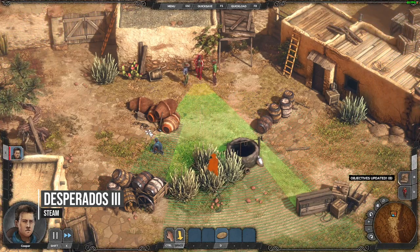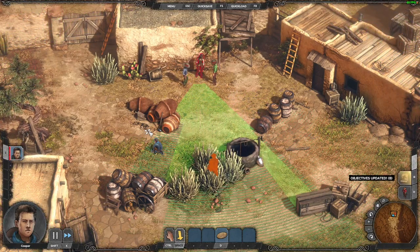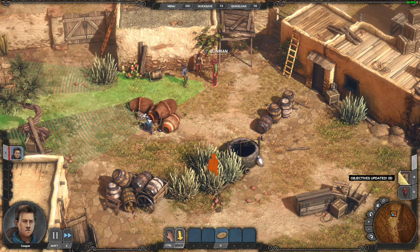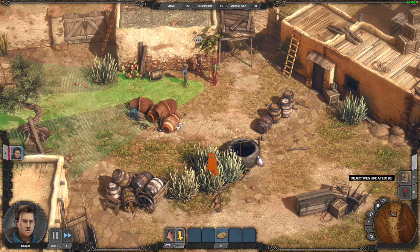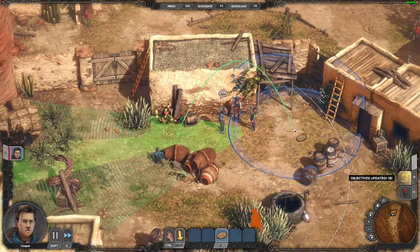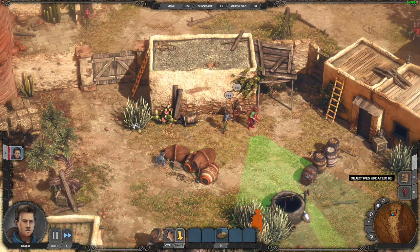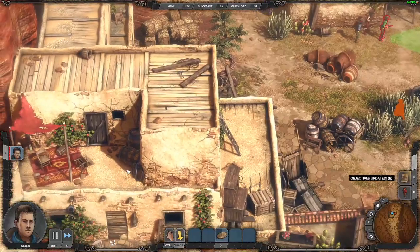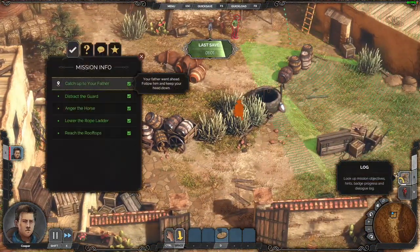Desperados 3 is a highly tactical stealth game set in the Wild West, featuring five playable characters each with unique weapons and abilities. Players can play it as a stealth game, assassinating enemies silently or disguising kills as accidental deaths. It's also possible to complete missions without killing anyone, or by knocking out and tying up enemies. This game is made by the same developers as Shadow Tactics: Blades of the Shogun, which is playable using Parallels on the M1 Mac.